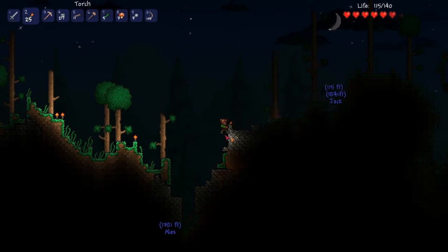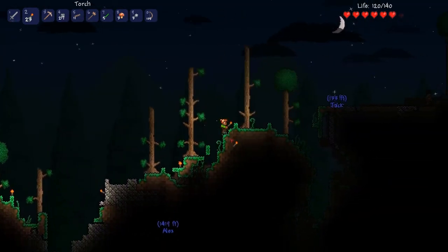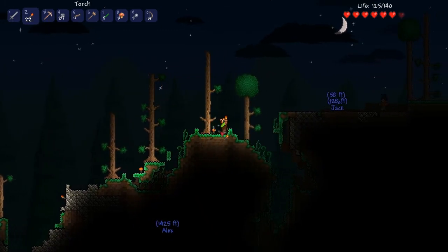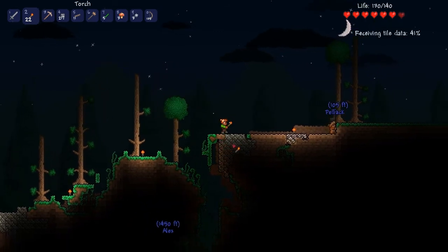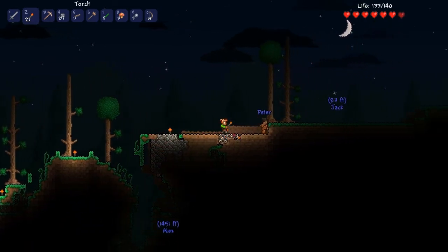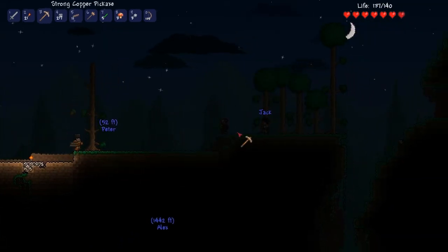We've got a water walking potion. Cool. It's not that useful. Well, they are. Yeah, if you want to walk on water that's very useful. Or lava. Really? Does it work on lava? Yes. Does the lava hurt you? Yes. So you need an obsidian skin potion.